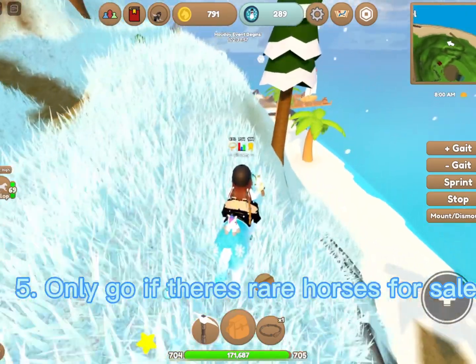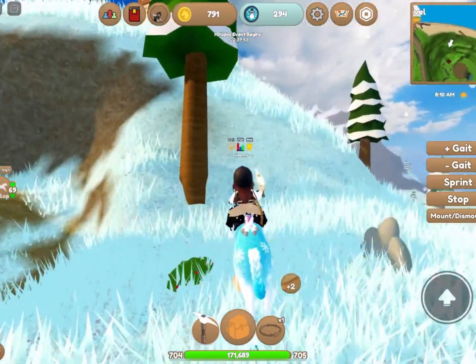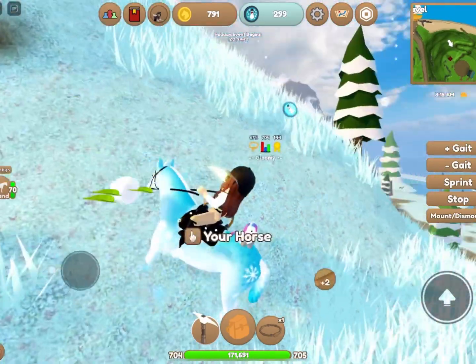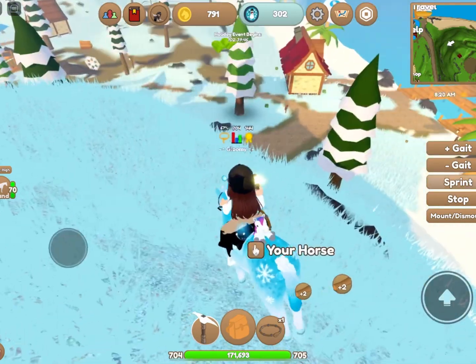Tip number five is to go to an island only if there is a rare horse for sale. If you don't have the free travel pass, I would recommend only traveling to islands if there's a rare horse for sale. That way you don't spend a lot of tokens.